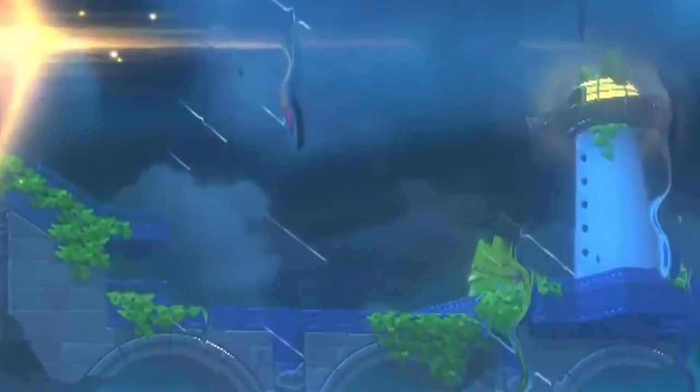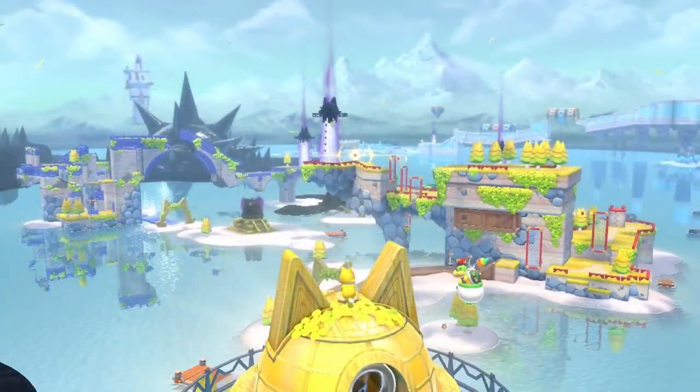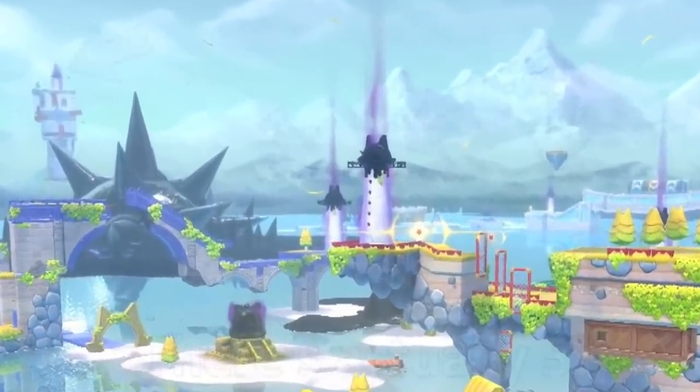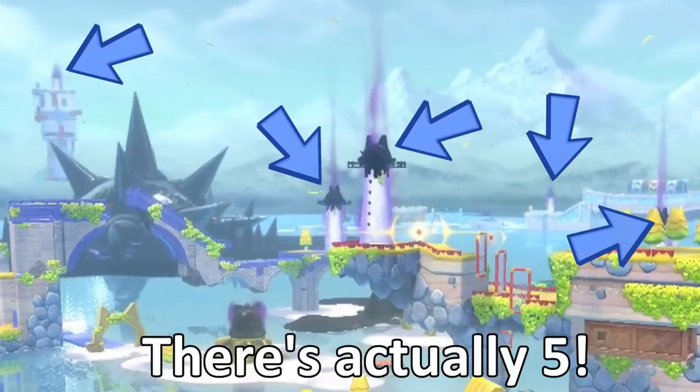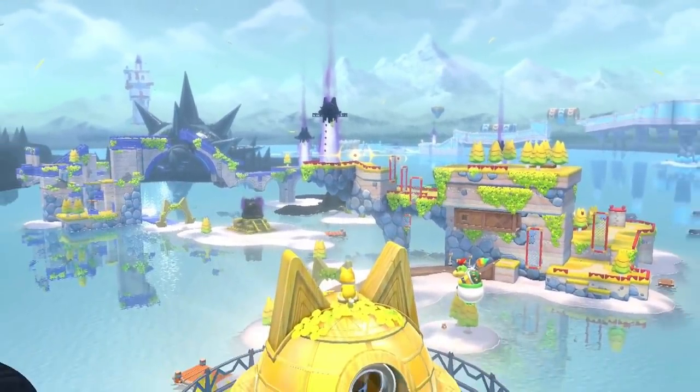I do want to mention that a lighthouse can be spotted quite clearly in the opening scene, and is the entire reason I had this theory to begin with. Mario is standing on a lighthouse, and in the distance three more can be seen covered in the black substance. Freeing them from that substance has to be how the cat bell is released. The cat bell serves as a central hub where pieces of land can be reached and 3D World-style obstacles have to be traversed.